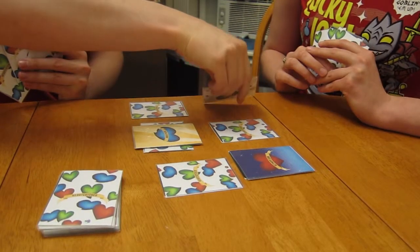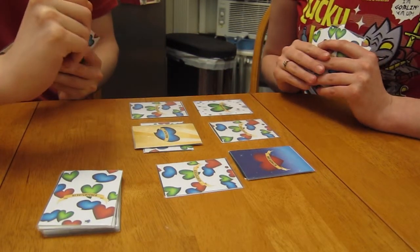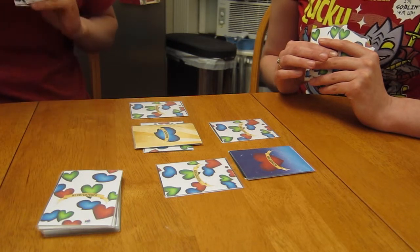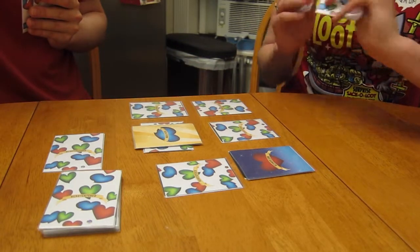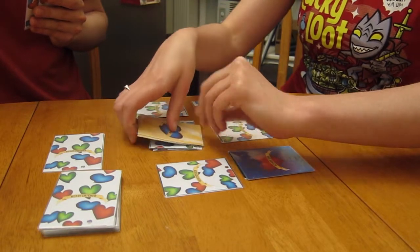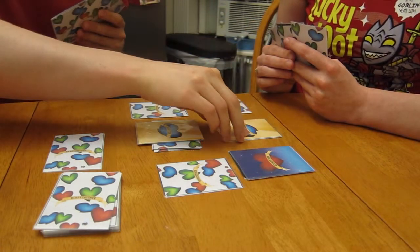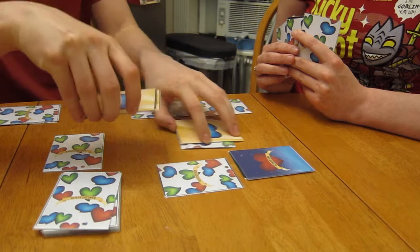I'll take a look at this one. I'm going to take it in my hand and discard one of the cards in my hand. Put a new card on the field. I'm going to play a secret underneath your stack and draw back up to three. I'm going to flip over this card and I can claim this one.